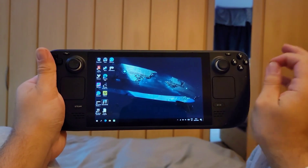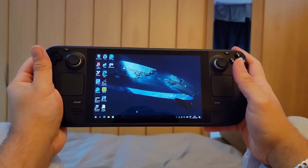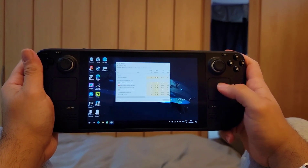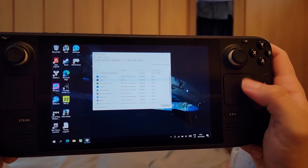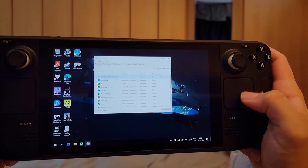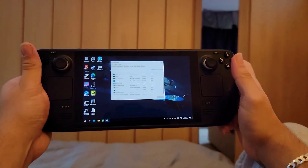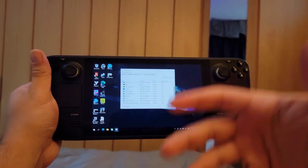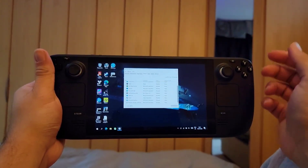The next issue is performance. When you download Windows, you'll find the fan is always running, consuming battery and using a lot of power. To fix this, go to Task Manager and then go to Startup. Disable everything except the controller application we downloaded at the start. This will improve your boot time — it won't take 15 steps to boot up — and will make your experience smoother and your performance better.